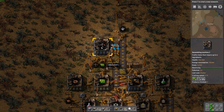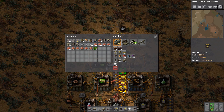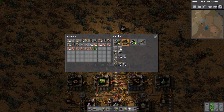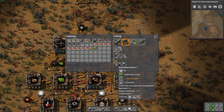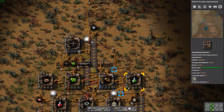We have our electric mining drills now taken care of. The next thing I want to do is worry about getting the automation of the assembly machines themselves. We should first work on getting automation of the assembly 1 machines because the assembly 2s require the assembly 1s. It turns out the assembly 1s actually take the exact same things the electric mining drills take, so we'll see if there's any way we can just grab from what these are already taking.